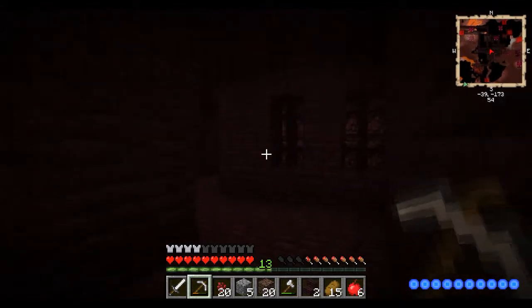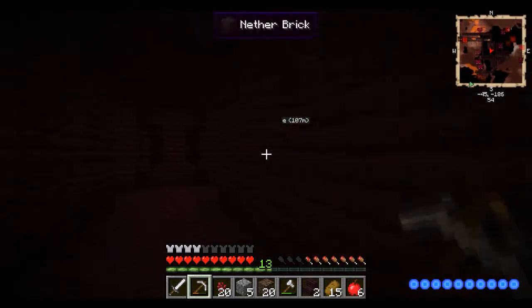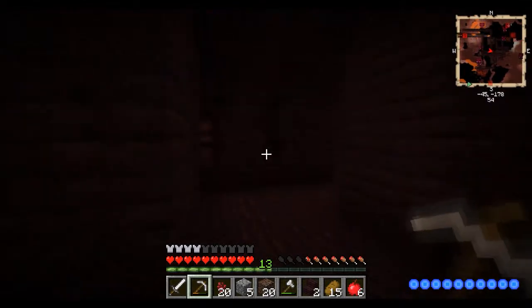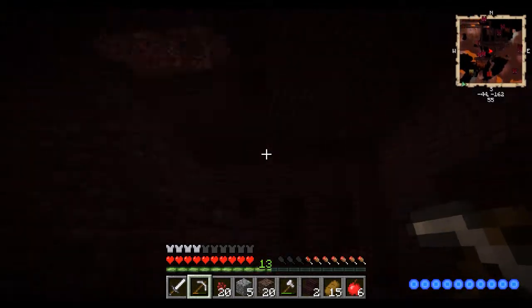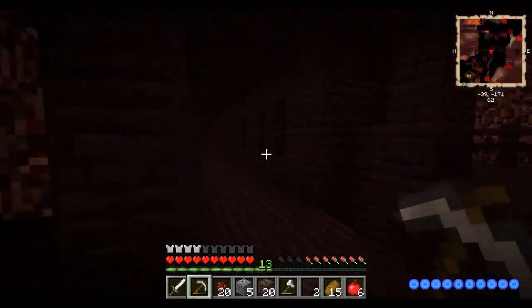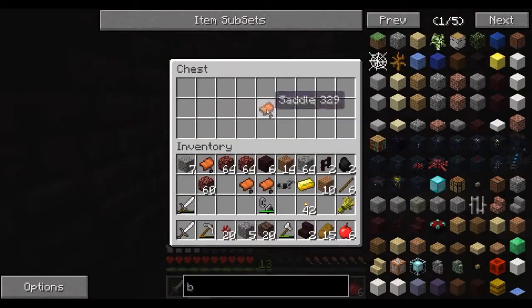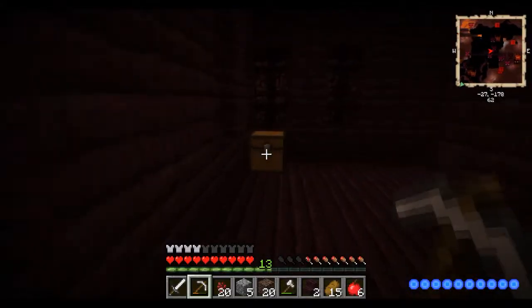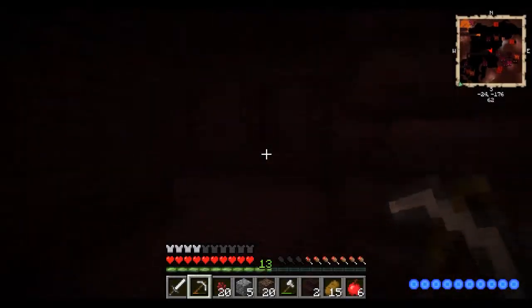Any chests around here? I don't think I want to go up quite yet. Ghasts are really scary. What's up here? What's that — oh yes, a chest! Gold horse armor and some saddles. Oh, another chest — one saddle. Another chest — more gold! I can make a compass and other things.